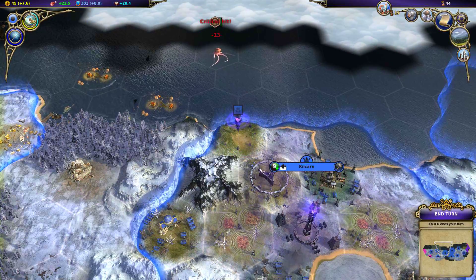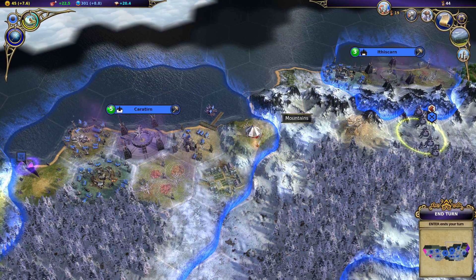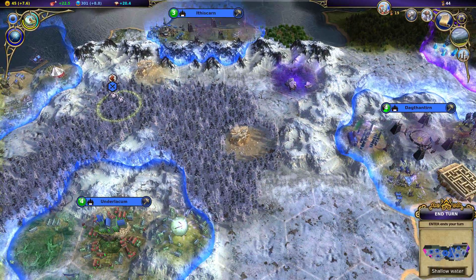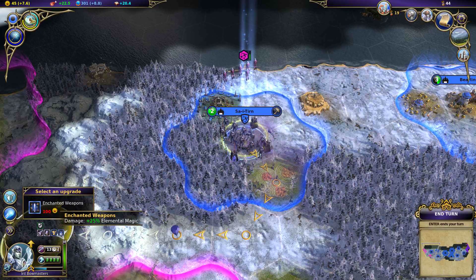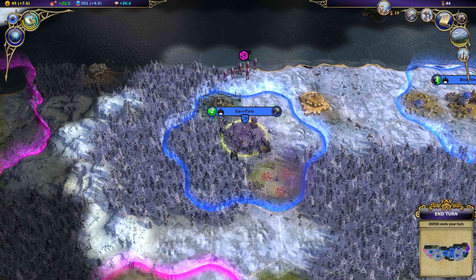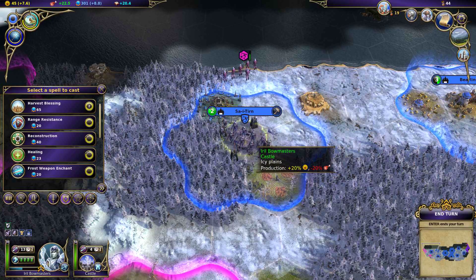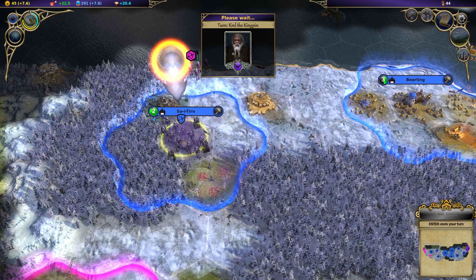They'll just go ahead and shoot again. As for these guys, I'll just send them on their way. They've only got the melee resistance. So let's go ahead and grab range resistance for them.